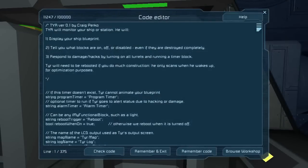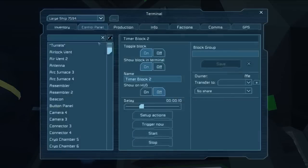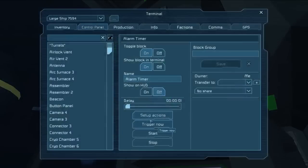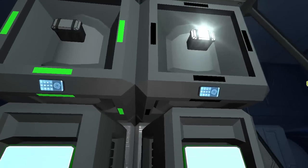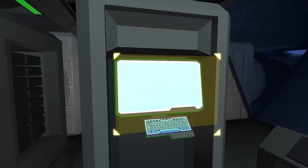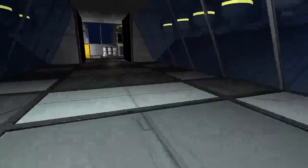What else can Tier do? There's an optional timer to run if Tier goes into alert status due to hacking or damage — the Alarm Timer. So we'll name this 'Alarm Timer' and set it up to run a sound block: 'Warning — Enemy Detected.' We could also set it up to close doors, seal things, vent things, or even self-destruct. But I think this will work. We have to reboot Tier, so let's just do it by hitting the button.